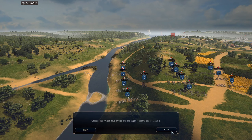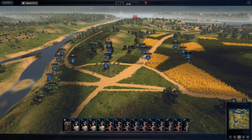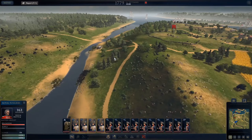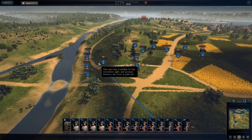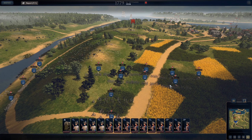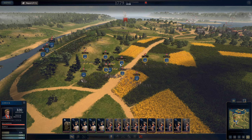Captain, the French have arrived and are eager to commence the assault. The British have built a wooden redoubt on Spring Hill that overlooks the town, garrisoned mostly by Hessian regiments. If we capture and hold that hill, the city is ours. Godspeed, Captain. So let's have these guys form here, let's have these guys move off to the flank. Judging by the position they're in, we're going to have three units as backup and our main force will consist of these guys.